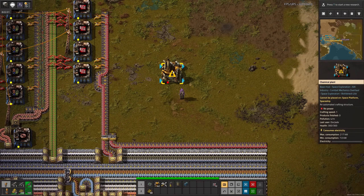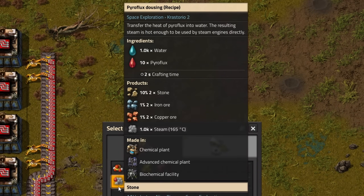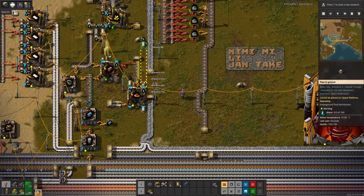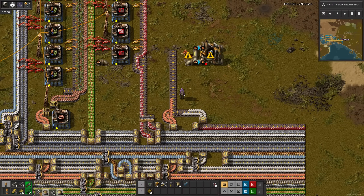I'll set them up next to red circuits because I get to choose. Pyroflux dousing — we can make steam with just liquids? Cool, but I'm not sure when I'd need to do that. I plugged in water instead of sulfuric acid and nothing happened. After switching it and hooking up the plates, that's batteries.